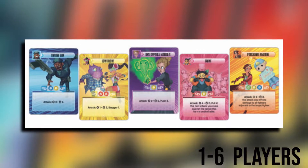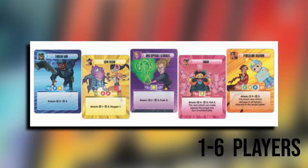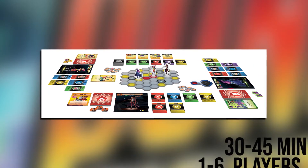Choose a fighter, grab their deck, and start knocking your opponents off the stage. Each knockout will earn you a star, and don't forget to try for each of the achievement cards as well for extra stars. The first player to reach 9 stars is the winner.